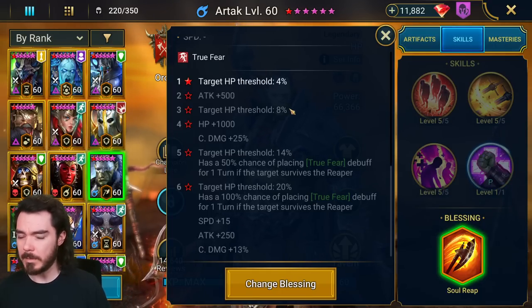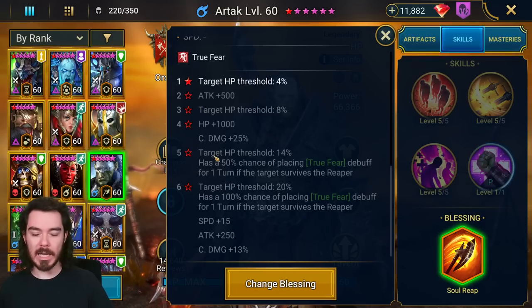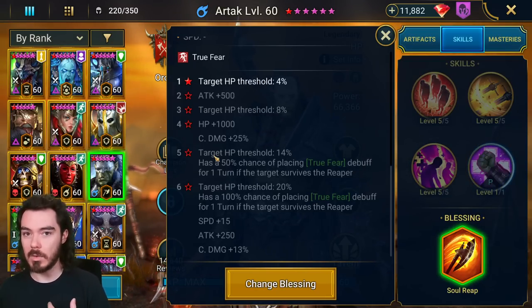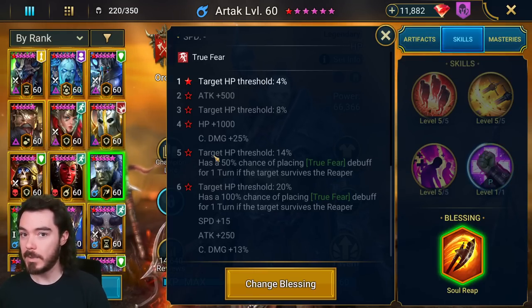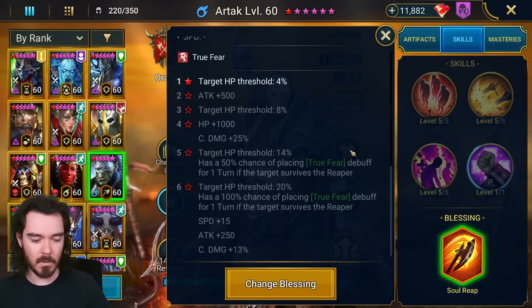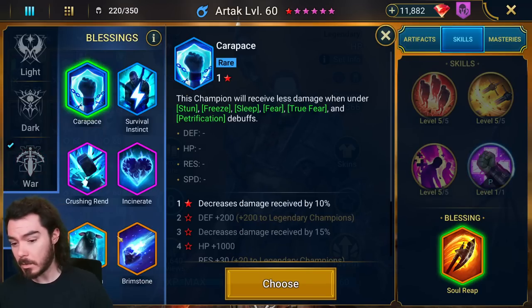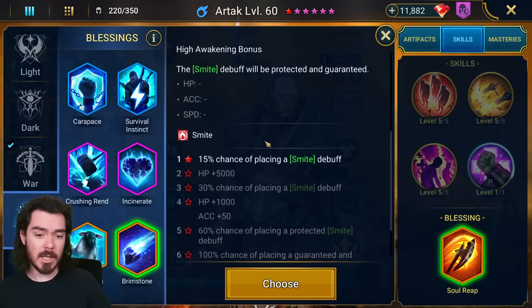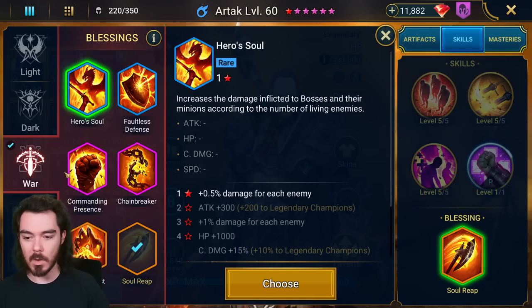For Ice Golem in particular, each level of awakening reducing the damage you take is going to make it significantly easier to build this champion to survive, because survivability is the key in Ice Golem. This is the best blessing to go for. The problem with Brimstone is that it can trigger the retaliation hits on Ice Golem, and that's going to wipe your run — you can't survive it. So Brimstone is a no-go.